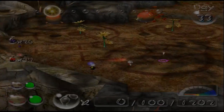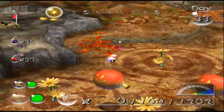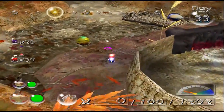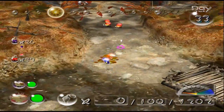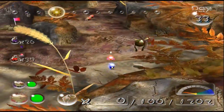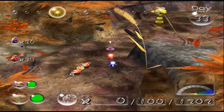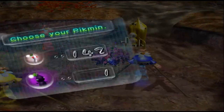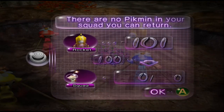Snap! Okay, so now we need — I probably should have carried Pikmin with me, but that's fine, I have shoes, I can make this work. So we need to get 20 of every color Pikmin — that is important. And we need to find that last treasure. I'm guessing the final treasure is inside one of the orange Bulborbs? That would kind of make sense.